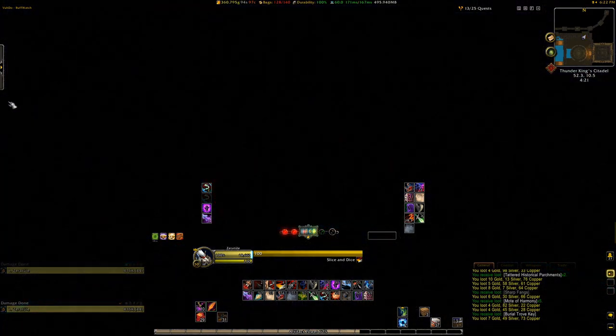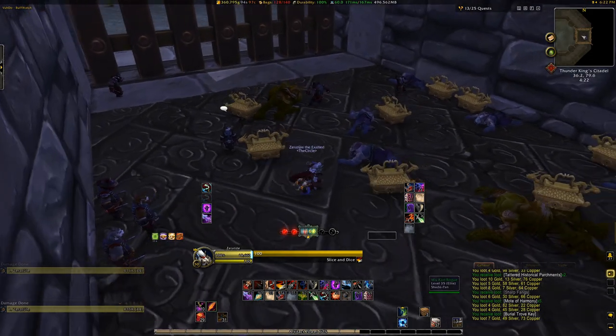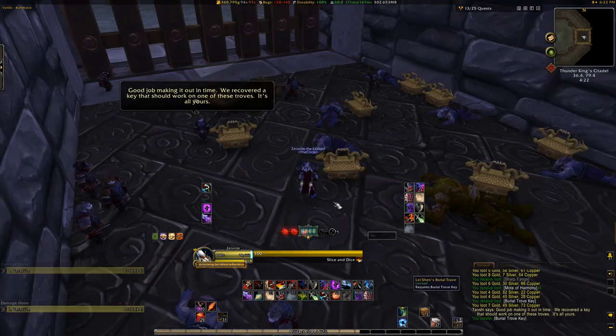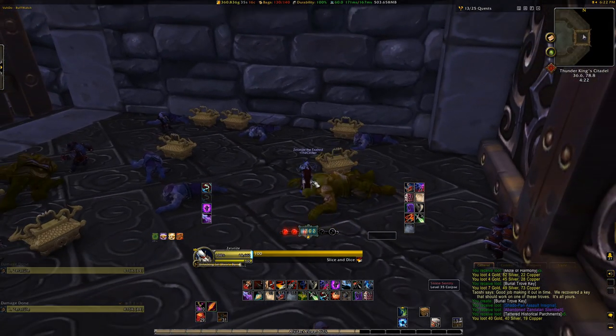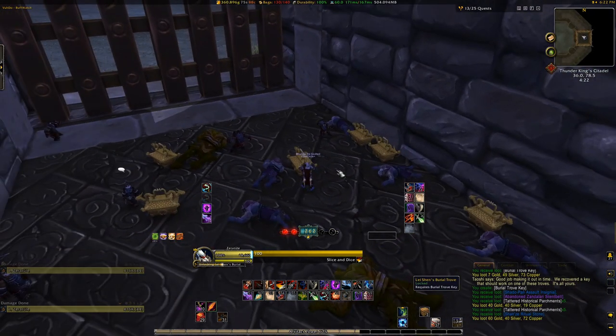These chests are why you needed those burial trove keys, as each one you open has a chance to give you the Venom Bite hidden artifact appearance. I don't know the exact percent chance per box of getting this appearance, but this event is pretty fast to do at max level — it's not even remotely a challenge — on top of letting you get your reputation up with your Isle of Thunder faction as an added bonus. You also do get a little bit of gold from the event too, so that's kinda cool.